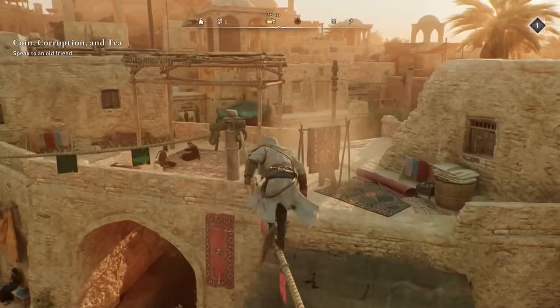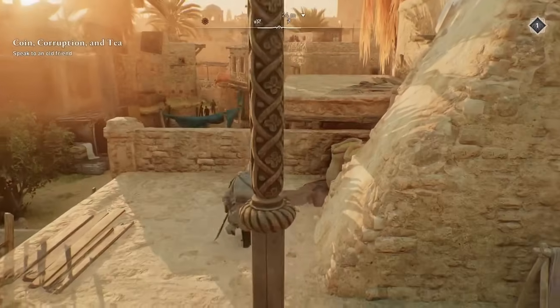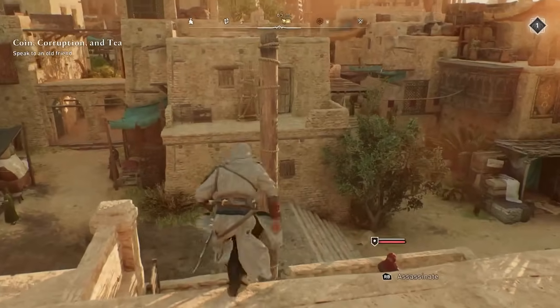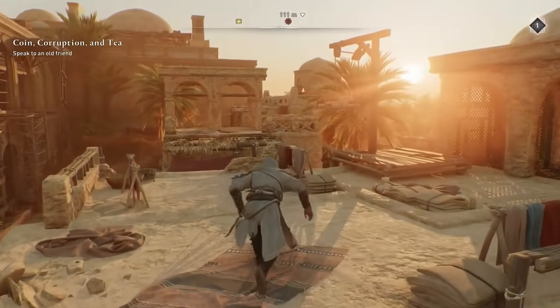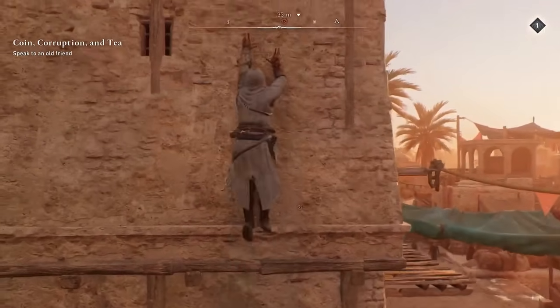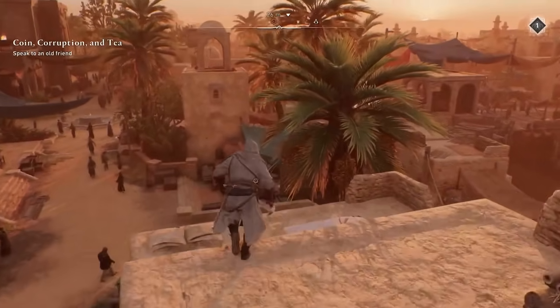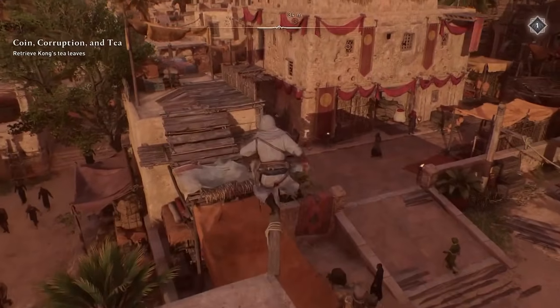Before the recent update that Assassin's Creed Mirage had, where it improved on back ejects and side ejects, allowed Basim to reach heights faster and also cross bigger distances, I would've placed this game as the exact same as Valhalla — but after all, this game was intended to be a DLC for Valhalla, which meant not many tweaks were involved during development. When I made my video ranking which Assassin's Creed game had the best stealth, I added Mirage before the game was even released and placed the stealth quite high up, so I like to think I got that one spot on.